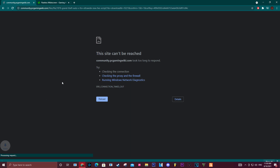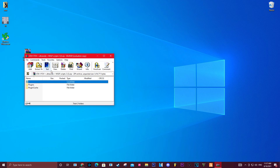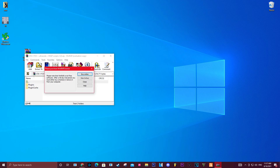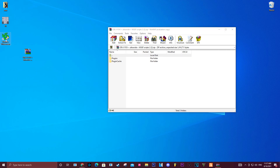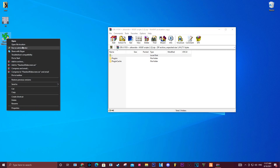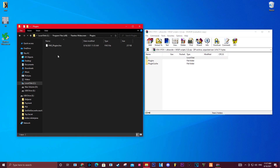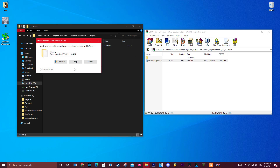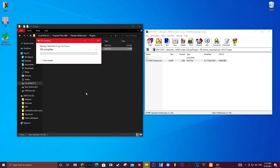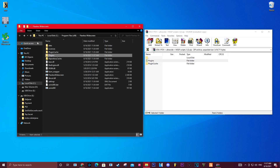Now open Flawless Widescreen, and copy the downloaded files into the plugins folder. Just copy whatever I do on the screen. I also copied the whole folder just to be safe. After that you're basically set to go — you've accomplished the main part of the setup.